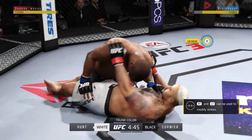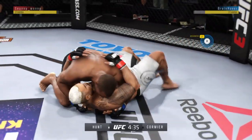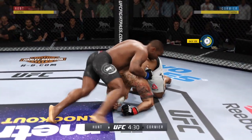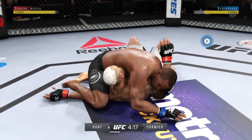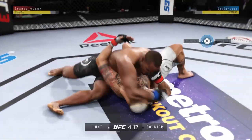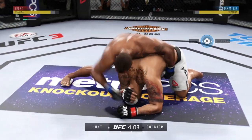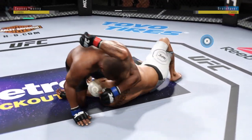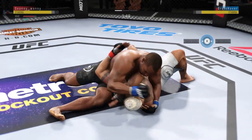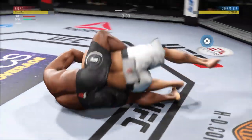Goes for the early takedown, no problem there. Hip escape, nice hip escape. And busy as he looks to improve position here. Excellent movement here on the ground. He's established mounted crucifix. Huge elbow to the head. Trying to take the back here. He's moved back into side control. Gets the elbow up into the target. Excellent movement and transitions here on the ground, staying busy.